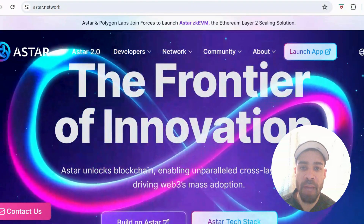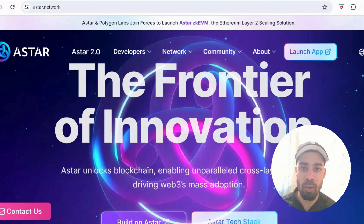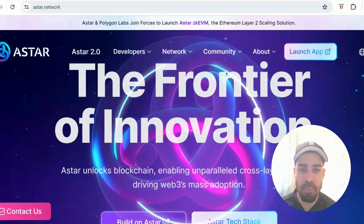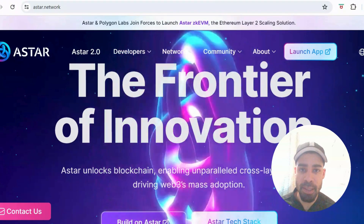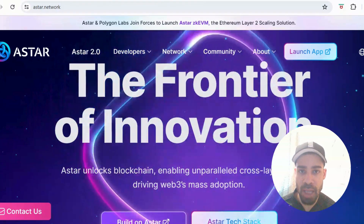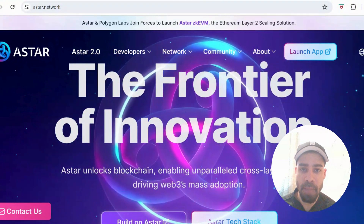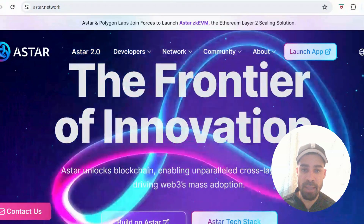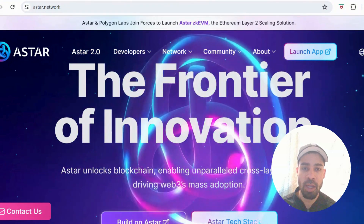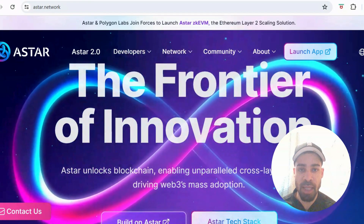A-Star has a testnet we can get involved with. They already have a main net with a market cap of around $1 billion, but they've released a testnet as they are launching a ZK EVM chain to become compatible with EVM. They've raised $50 million for this chain. At this moment there is no confirmed airdrop, but one could come in the future — this is speculative.